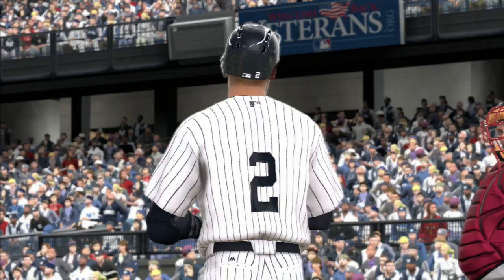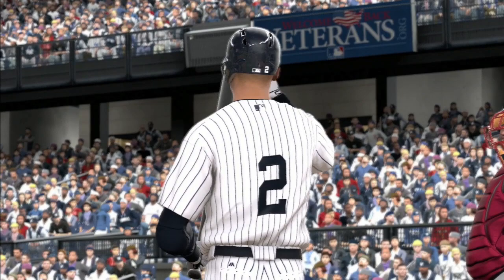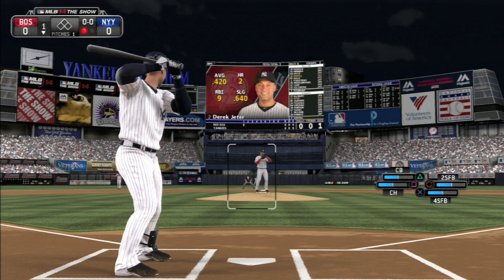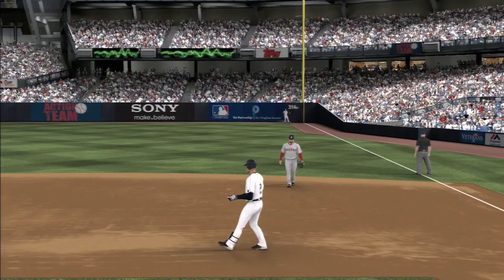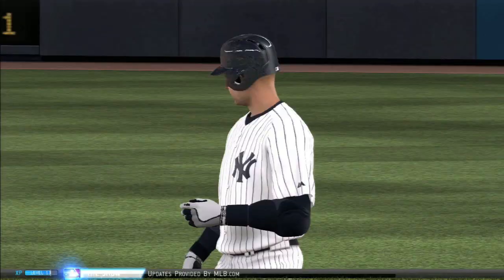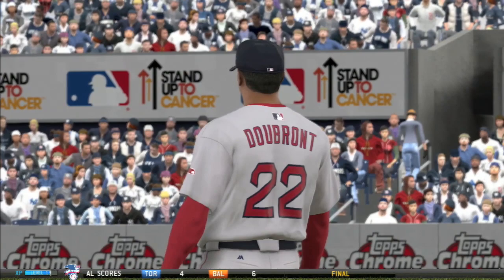Here comes Jeter to the plate for his first appearance in this game, collecting his thoughts, wrapping his bat, hoping he's got a hit or two in there for today. In the first inning, it's going to be hit to right field — slicing toward the line and fairly deep — but it'll be caught at the track once again. He cannot get it out of there, even with the short porch.